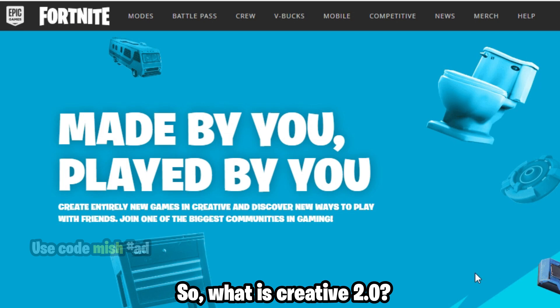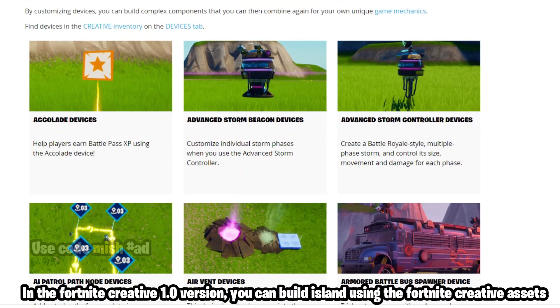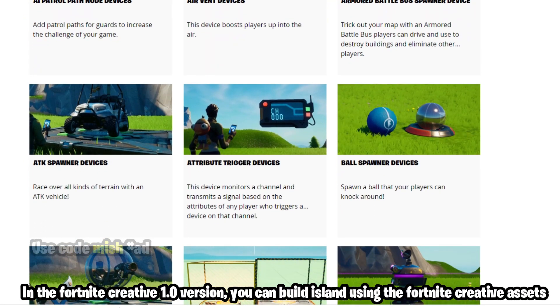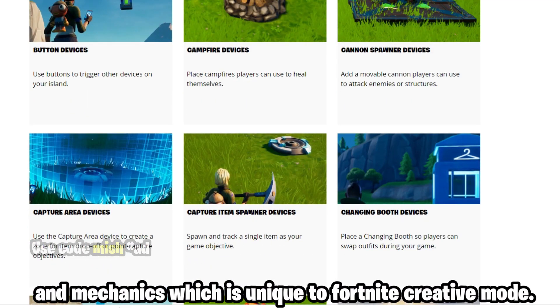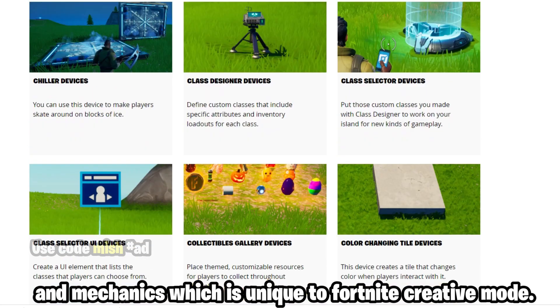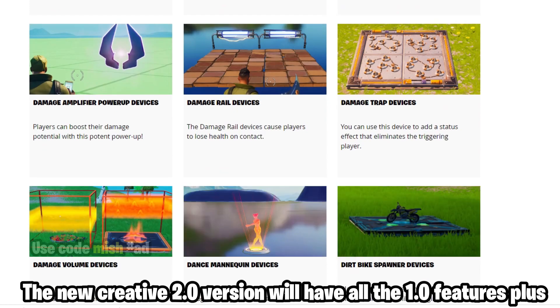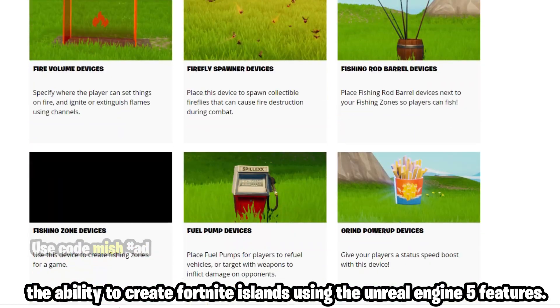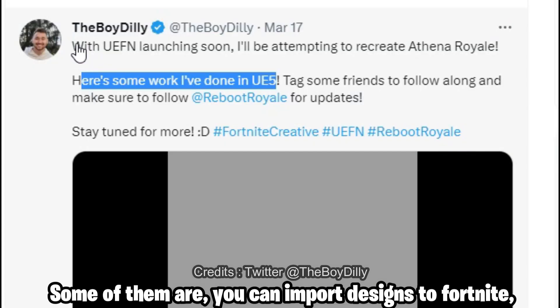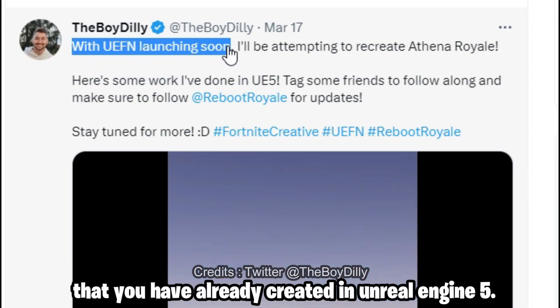What is Creative 2.0? Creative 2.0 is the next version of Fortnite creative mode. In Fortnite Creative 1.0, you can build islands using the Fortnite creative assets and mechanics unique to that mode. The new Creative 2.0 will have all the 1.0 features, plus the ability to create Fortnite islands using Unreal Engine 5 features — including importing designs you've already created in Unreal Engine 5.